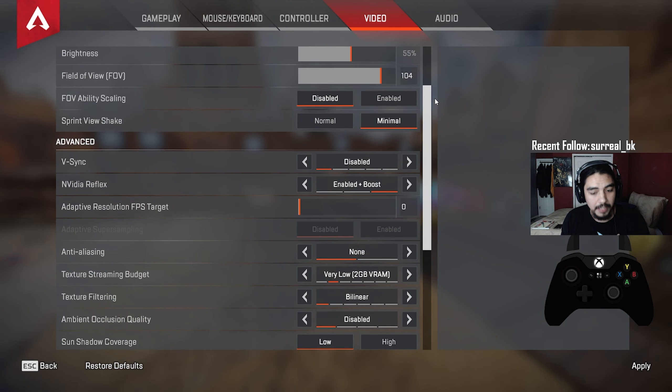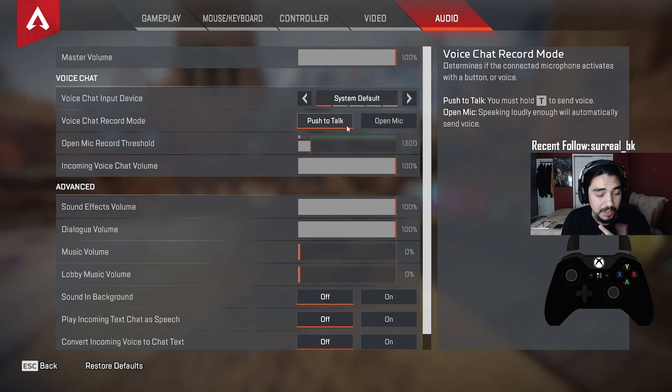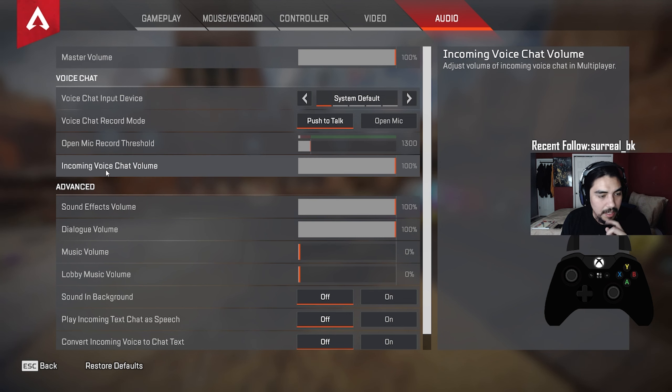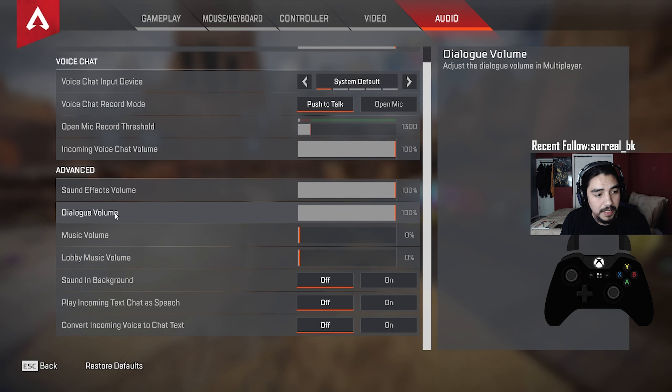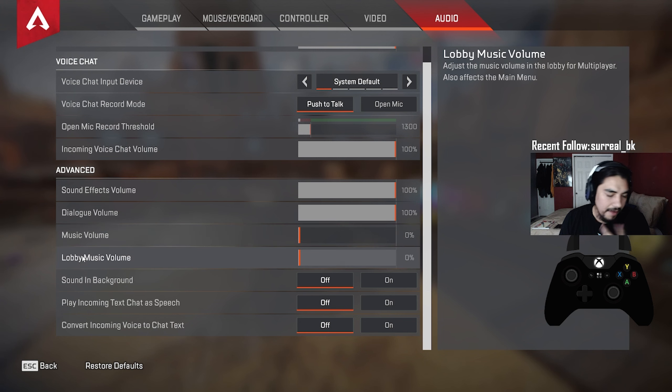Audio settings: master volume at 100. Voice chat input device: system default. Voice chat recorder mode: push to talk. Open mic record threshold: 1300. Incoming voice chat volume: 100. Sound effects volume: 100. Dialogue volume: 100 — sometimes your legend like Newcastle or Lifeline will alert you to a third party, which is very helpful. Make sure master volume and sound effects volume are both at 100.